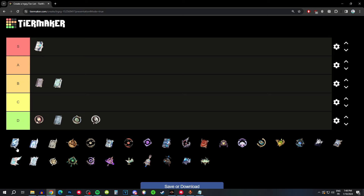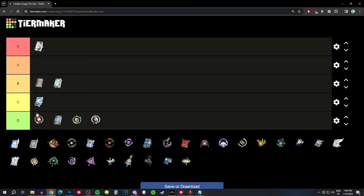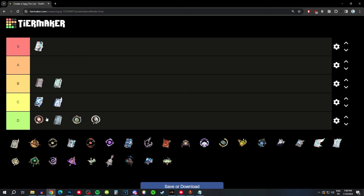The Widsith has a crit damage substat, average base attack, and a random Widsith passive — C tier is probably right. The Sacrificial Fragments has a low base attack for a 4-star, elemental mastery, and the sacrificial passive which might give some extra energy but isn't really usable. Also C tier.